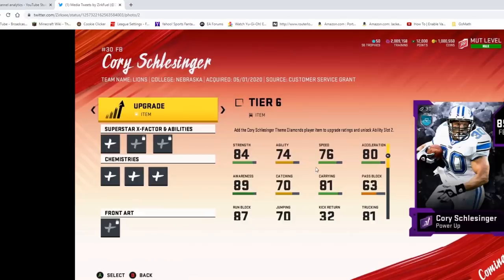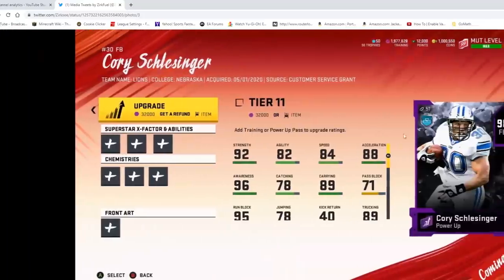You can see Schlesinger and his upgrade stuff right here. You can get them all the way up. Tier 11 — if you bring them up to tier 11, it's 32,000 training or an item. The item is going to be your power pass. You can actually power pass their 98 one also. Up to you if you want to do that, but the training option does not seem too bad with the price of training at this moment in time. Pretty good looking card. Going to be able to get to 98. What sucks is they don't get 99 so they don't get the 4 abilities.